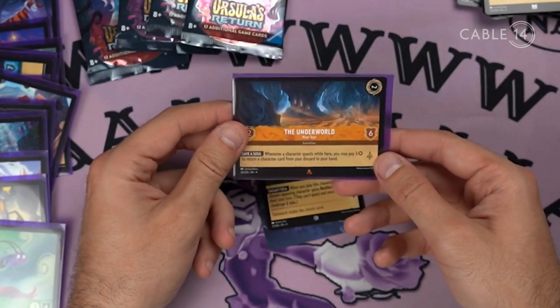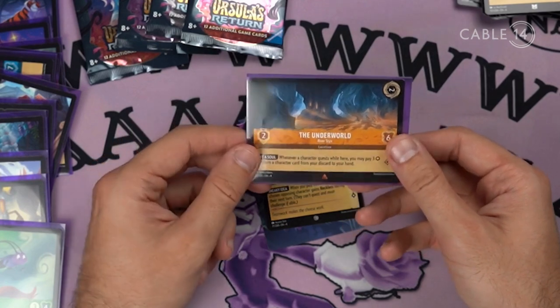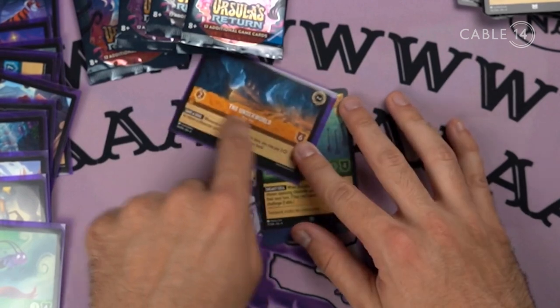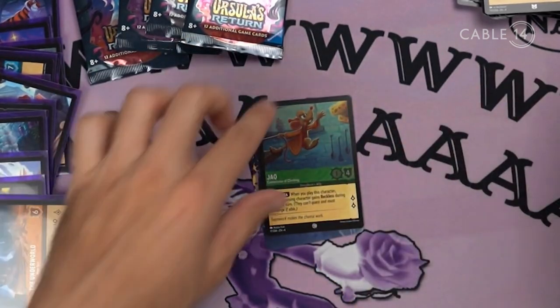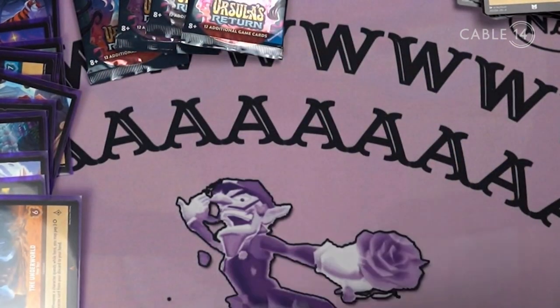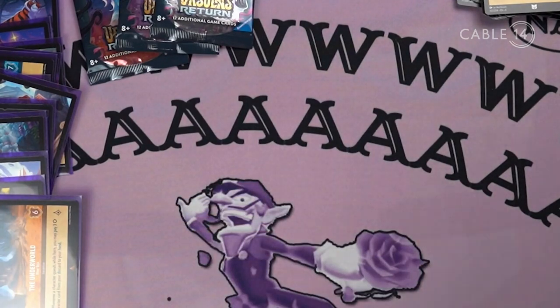The Underworld — River Styx. When a character quests while here, you may pay to return. It's like you create this area and it lets you quest better. That's interesting. Juck — he's a mouse looking for cheese. What a surprise. The mouse is looking for cheese.